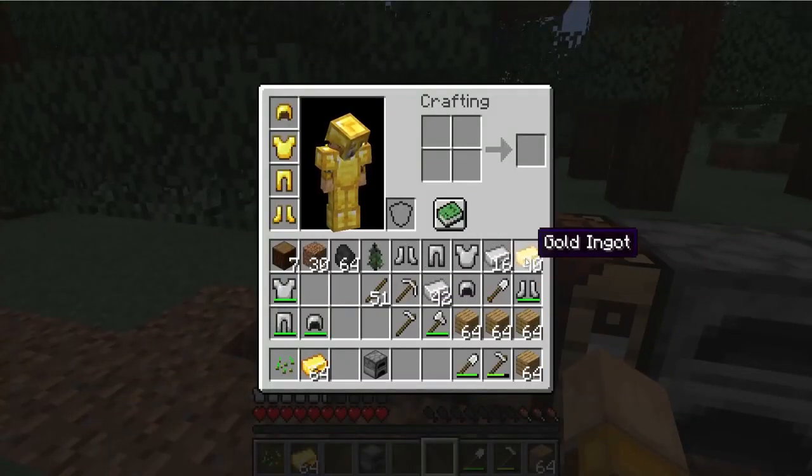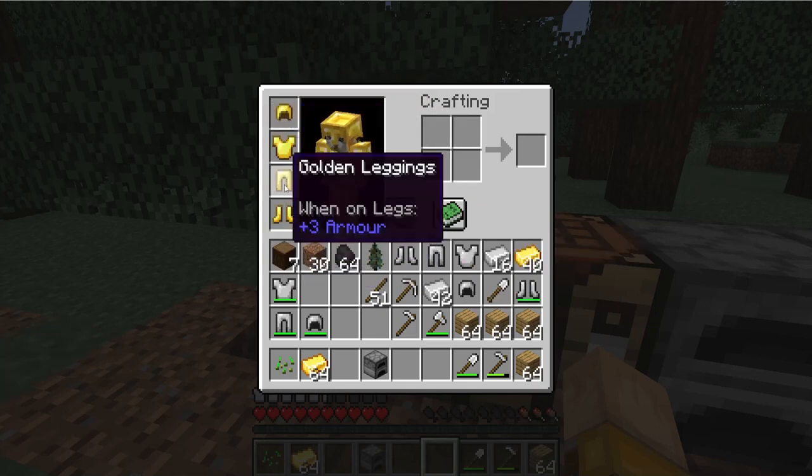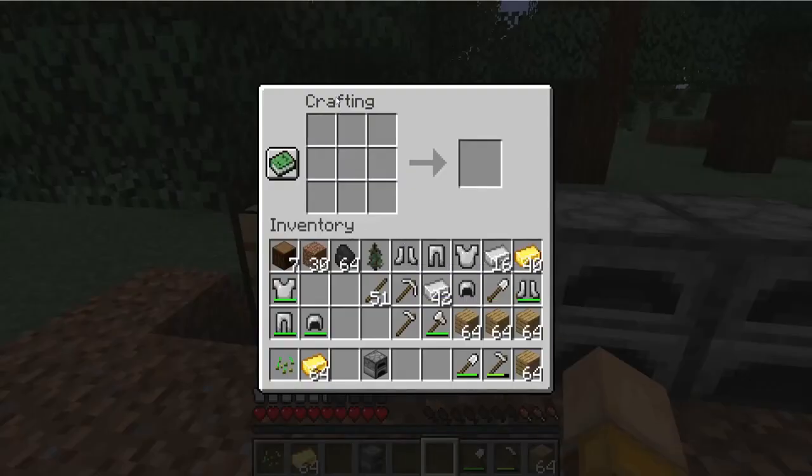So what you need to do is get 24 gold for a full armor set. I will show you how to do it — you must go to the crafting table.